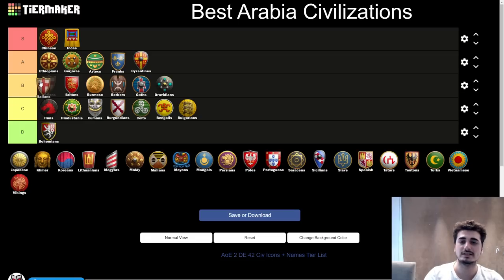Next up, the Italians — an easy top of B tier. I think Italians are like the bread and butter of what a basic civ is on Arabia. Small eco bonus, good options with Arbalest, Hussar, Light Cav, Bloodlines, Cavalier. No Halbs unfortunately, but some other decent options and decent Siege. They have a little bit of everything but nothing too special and nothing too bad. I'd probably put them below Britons actually — Britons has more power than Italians — but on the KOTD patch, Italians might be slightly better because Bloodlines is huge.